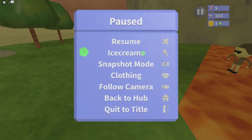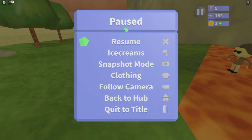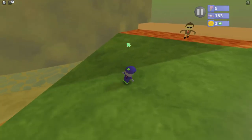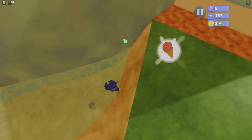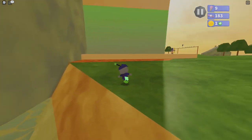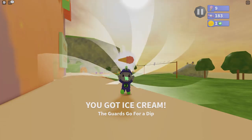Let's go to the pause menu here. We've got ice creams. The objective is basically 'the guards go for a dip,' which means we have to drown them. So we're going to long jump and just make him go over here. Then we're going to double jump, and then he goes straight into the water, and boom — both of them drowned! The ice cream is right there. And there we go — that's our first ice cream in Naughty's Resort.